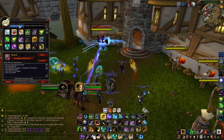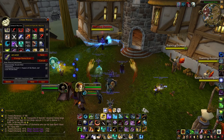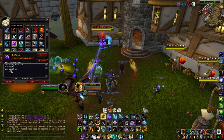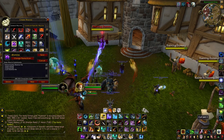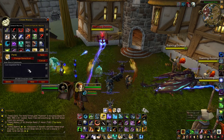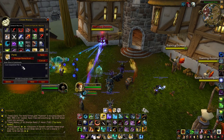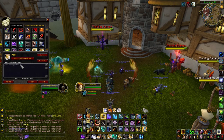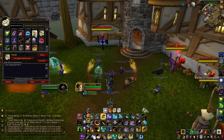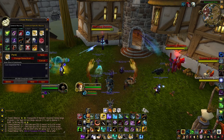The first macro we have here is the Dismiss Pet macro, which is two Stop Castings and then a Cast Dismiss Pet. Then you want your Call Pet macro set up as well — this will just call your pet. Whatever position you have your Spirit Beast in your pet slots, just change the number to match. I will post all the macros discussed in this video in the description below for you.